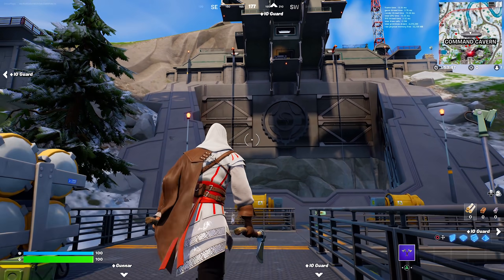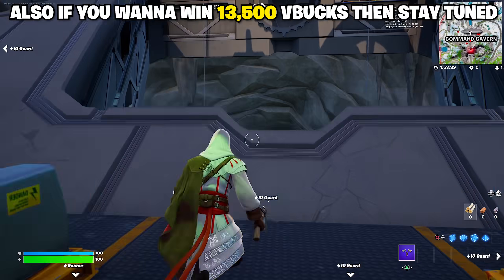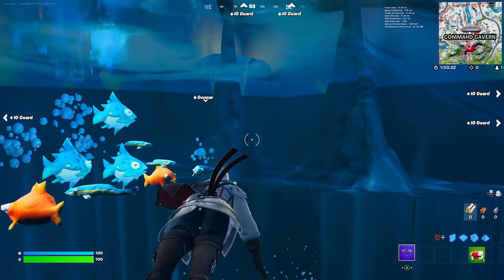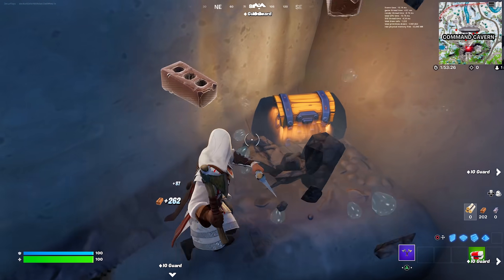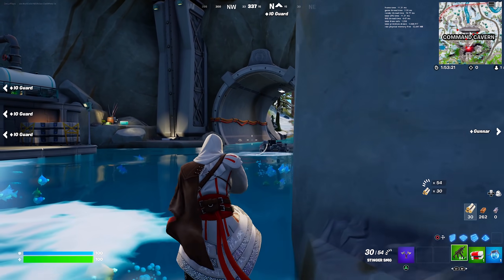We've just landed at the Covert Command or Command Cavern — there's too many names for this thing. We've landed here because we're going to be talking about the Clombo and the Devourer live event. We're going to go down, grab some weapons, take out the boss because boss gunner is literally right there. Then we're going to be telling you guys where you can find Clombo and the Devourer and when the live event is actually going to start.